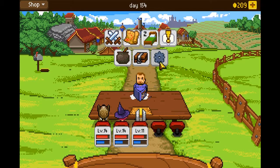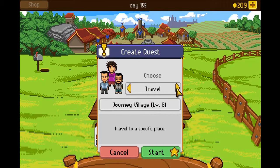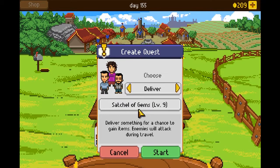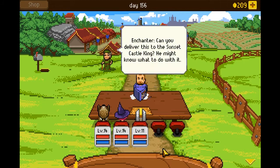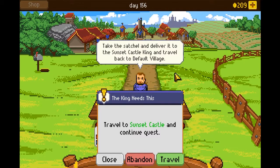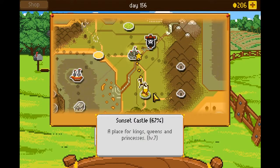We're going to go to a new place. Let's go ahead and rest up here because it doesn't cost us a dice roll. Here's the Enchanter: 'Can you deliver this to the Sunset Castle King? He might know what to do with it.' Sure, why not? Take the satchel and deliver it to the Sunset Castle King and travel back to Default Village. We'll probably run into some monsters on the way.